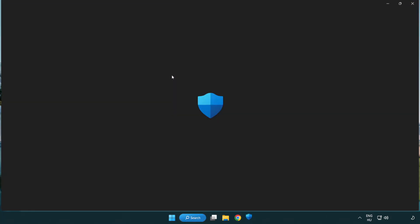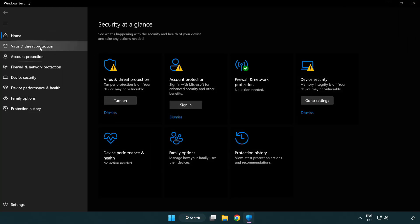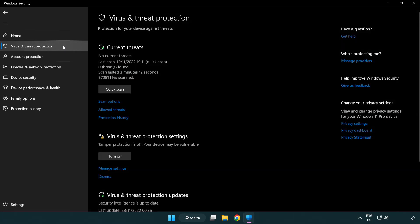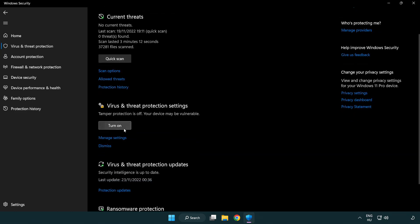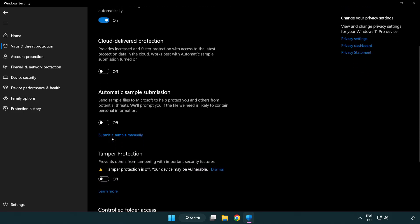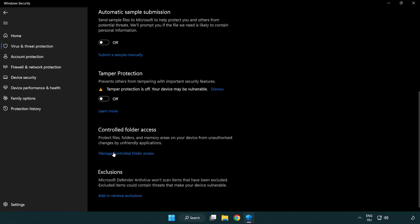Click the search bar and type Security. Click Virus and Threat Protection. Scroll down and click Manage Settings, then scroll down further.